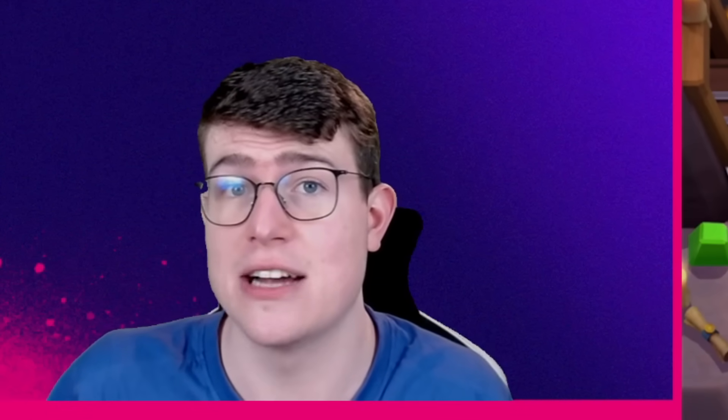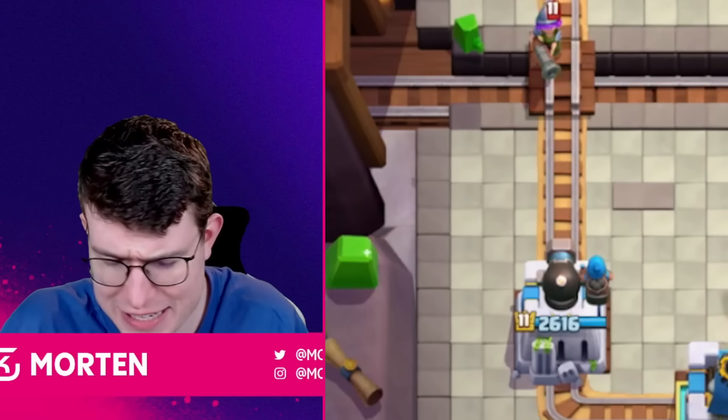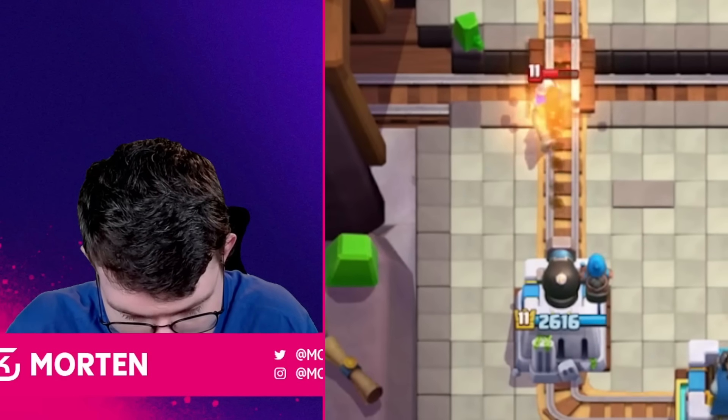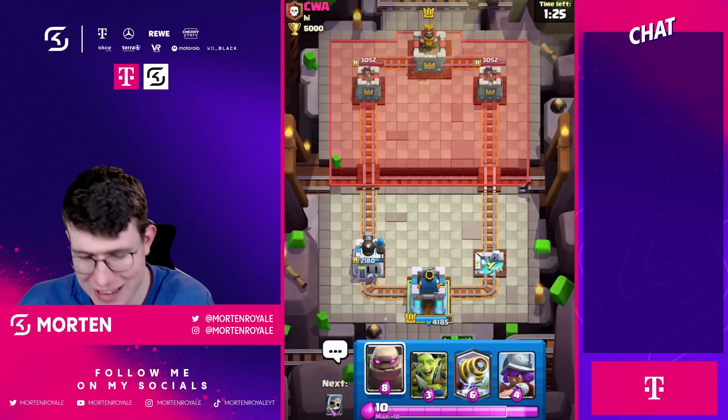Against the Giant, the Cannoneer performs well too — I can guarantee the Giant won't get a tower hit with the Cannoneer, whereas it almost reached the Princess Tower. Now testing against the Musketeer: my Cannoneer focuses the Musketeer and the Musketeer only gets two shots off. That's a really big interaction change.